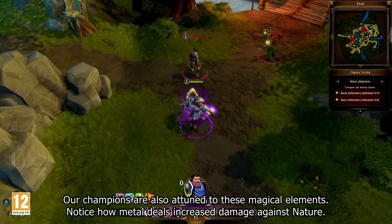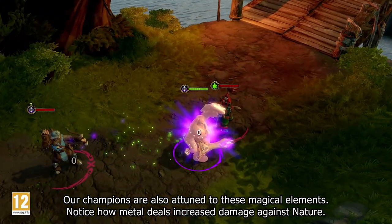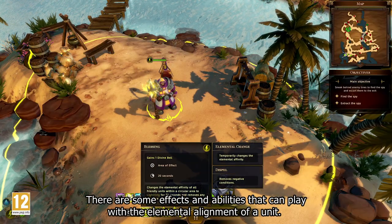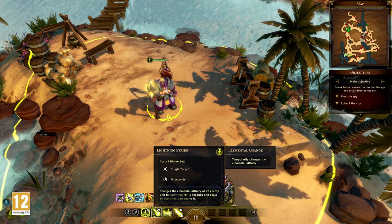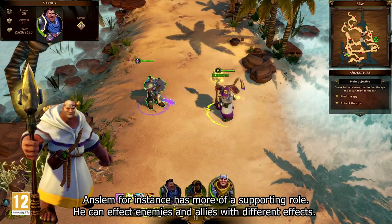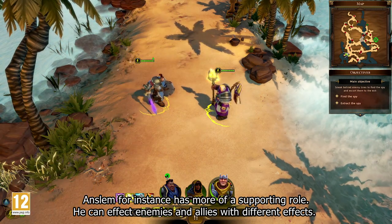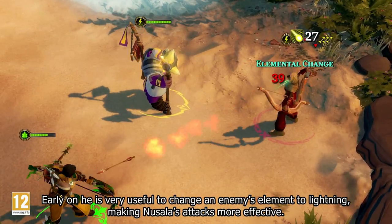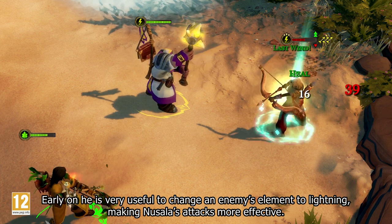Our champions are also attuned to these magical elements. Notice how metal deals increased damage against nature. There are some effects and abilities that can play with the elemental alignment of a unit. Anzlem, for instance, has more of a supporting role. He can affect enemies and allies with different effects. Early on, he is very useful to change an enemy's element to lightning, making Nuzala's attacks more effective.